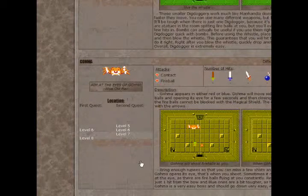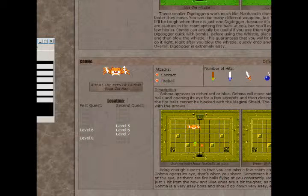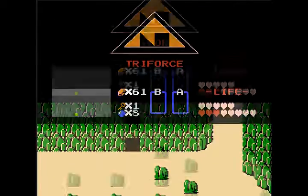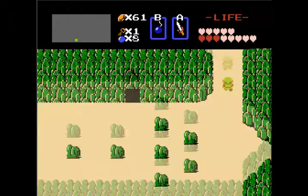Okay, Goma appears to be either red or blue. I have to use a bow. That's stupid. Bring enough rupees that you can miss a few shots. Red Goma — just one hit from the bow. Now where do I buy arrows? I gotta find a shop now.